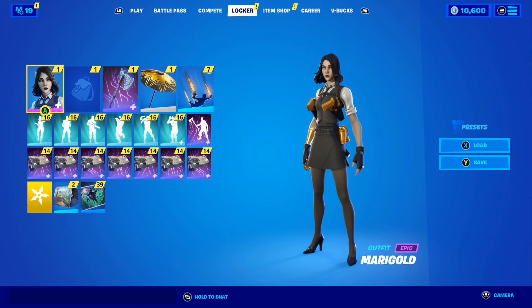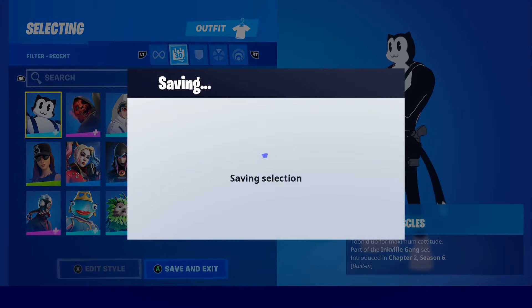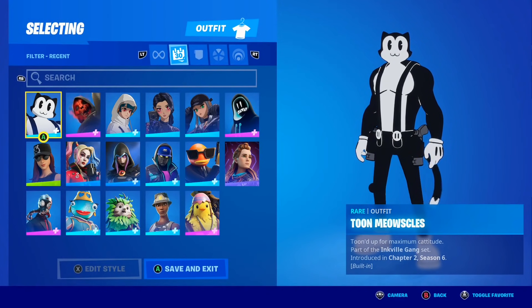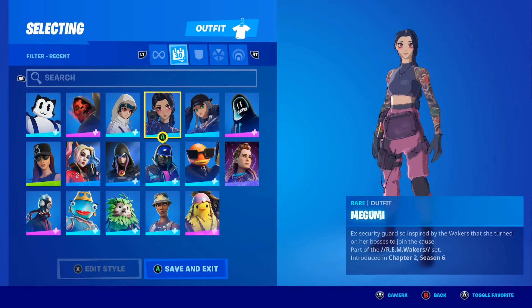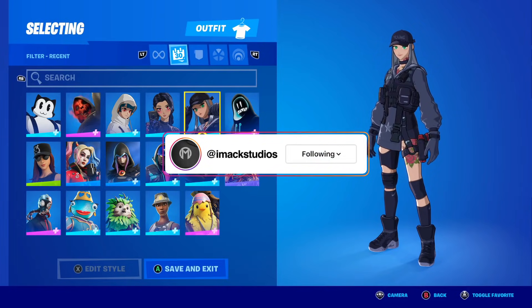In this video I'm going to be telling you how to get the brand new Naruto skins here inside of Fortnite, because yes, it was literally leaked that we're getting Naruto skins in Fortnite. This video is not fake — we are literally getting Naruto skins here inside of Fortnite. About a month ago we got the awesome Anime Legends Pack, which featured the Yuki skin, the Megumi skin, and the Shigusa skin. Let me know down below if you bought the Anime Legends Pack.